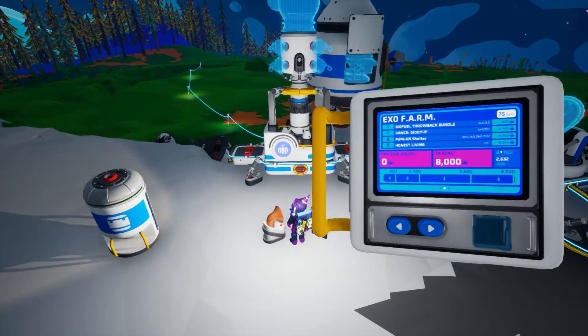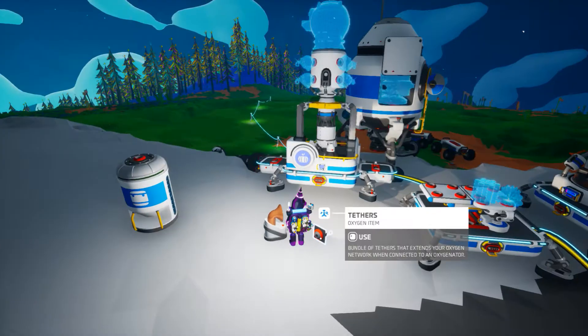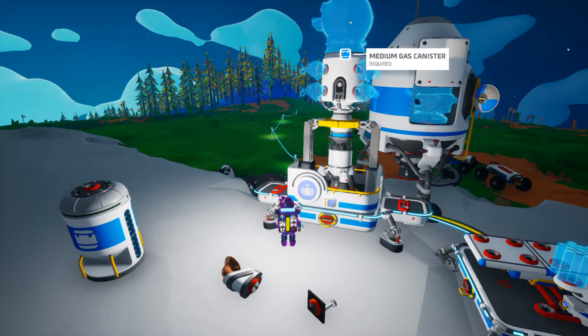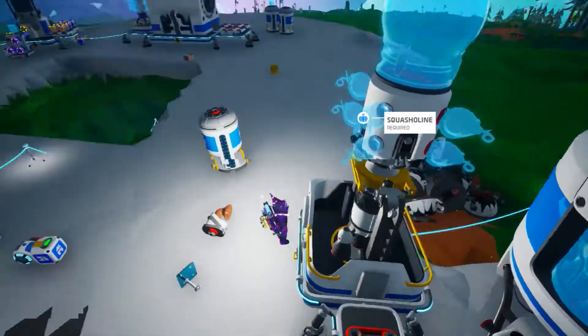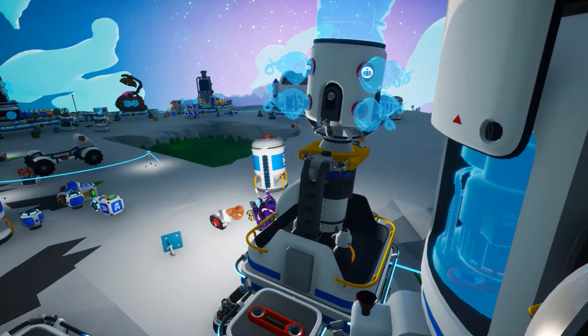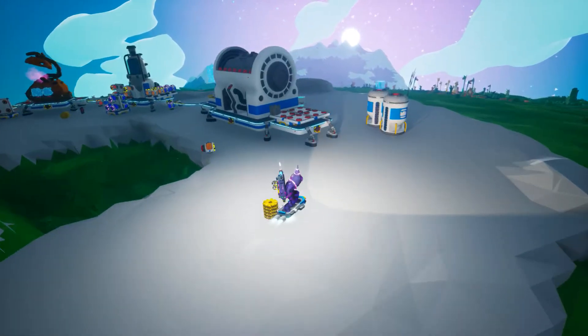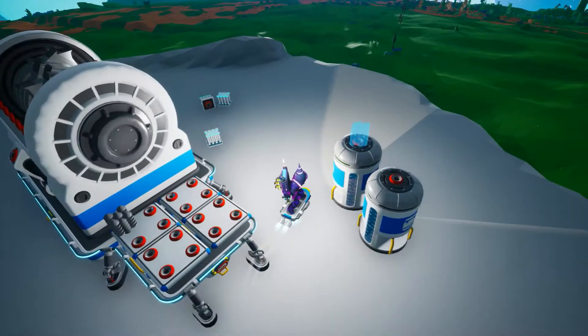So the goal for the whole event is 8,000 — Pumpkin Shelter. Goody up. I feel throwback bundle. An honest living, which I'm pretty sure is a hat. This is a base building anime and a bundle. What am I supposed to send out — seeds?